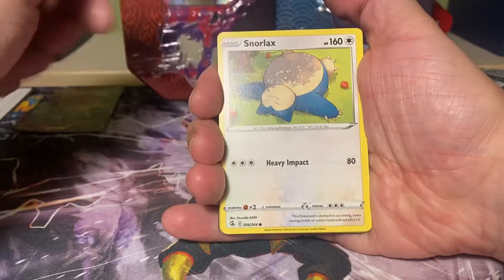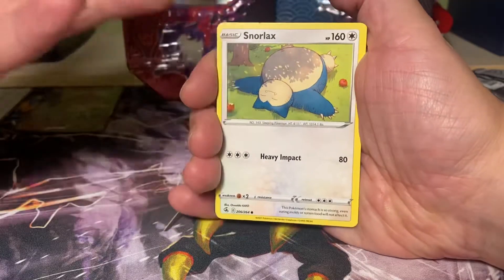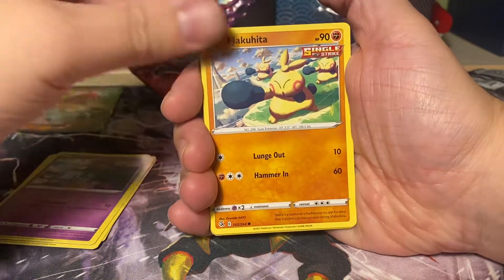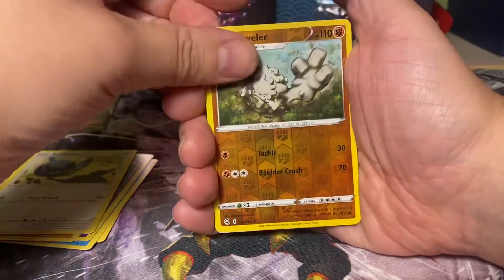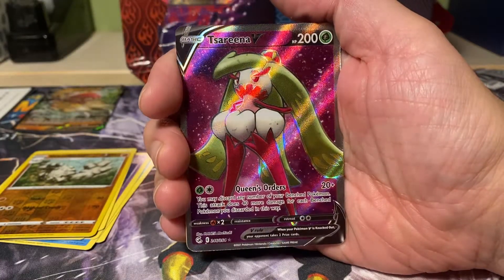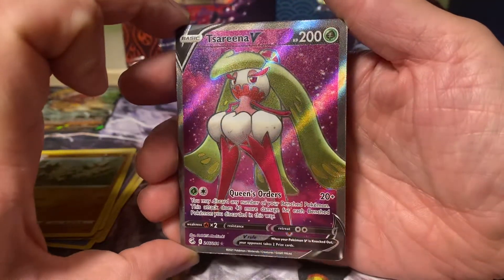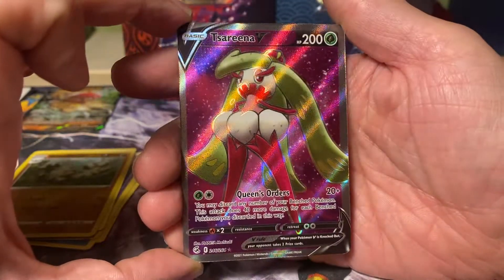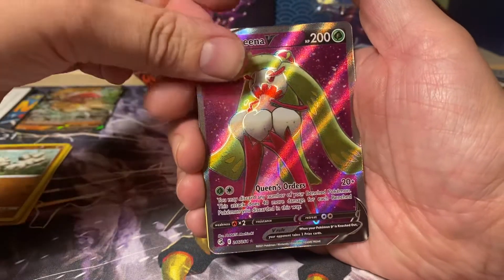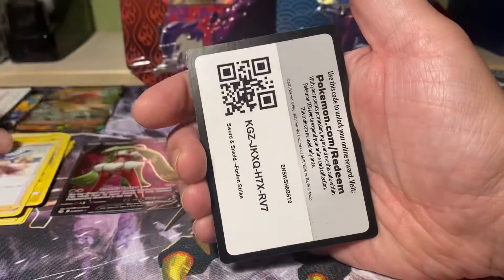We have a Snorlax. I don't know the so-called card trick that you guys are pestering me about every time, so I will just do these au naturel. We have a Snorlax, a Snom, Drippy, a Makuhita, Rookidee, a Reverse Graveler. And nice — right off the bat we have a Tsarina V, which is the special art version. It's a Grass Pokémon, 200 HP, with only one attack: The Queen's Orders — 20 plus damage, you may discard any number of benched Pokémon, and this attack does 40 more damage for each Pokémon discarded this way. We also have a Metal Energy, Magcargo, Charjabug, and Judge. And of course the code card.